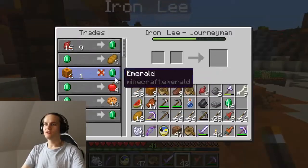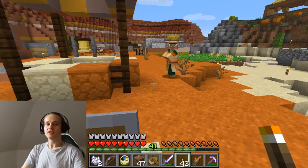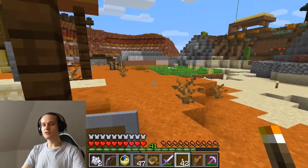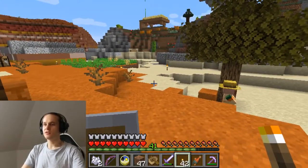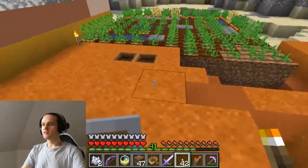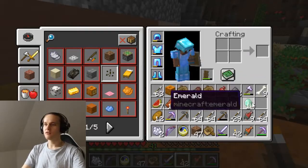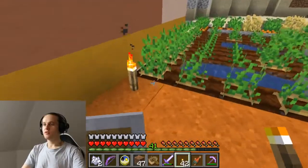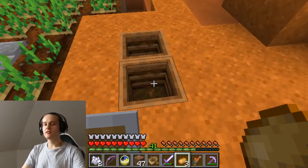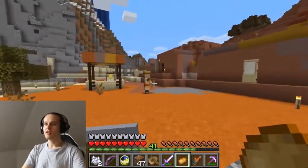I guess he will restock soon. Usually he will go to his composter, maybe throw in something, or just click on it. To determine if your villager has restocked, he will go to his workstation and actually use it. The sound you can hear when the farmer restocks his trades is just like the usual sound when you throw something into the composter. If I throw in one potato, you will then hear this sound, and then you will know that your farmer has restocked his trades.